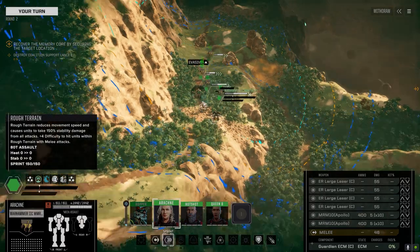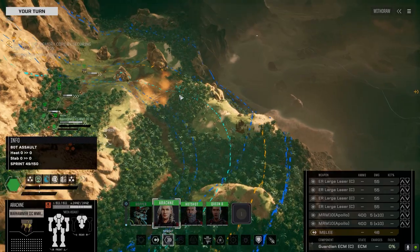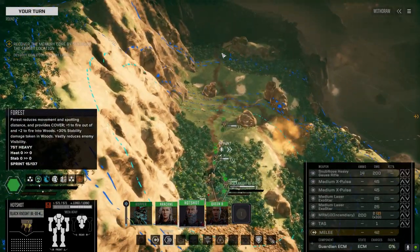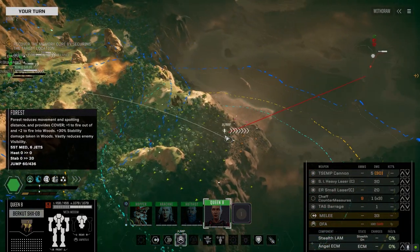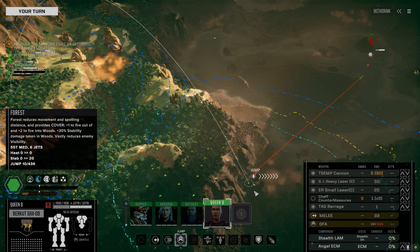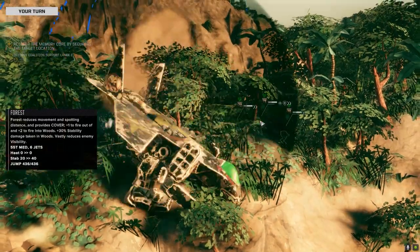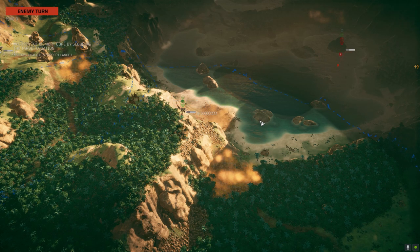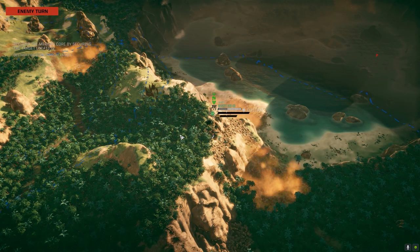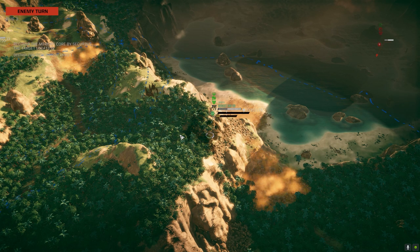We've got enemy contact already. Where though? Right there. Moving to position — we can see this guy right away. I'm going to move down here. Maybe we can get some more sensors on. We end our turn and once again we are unstable. Bullshit — sorry, did I say that out loud?